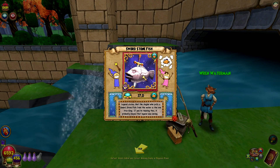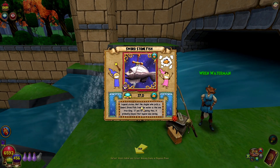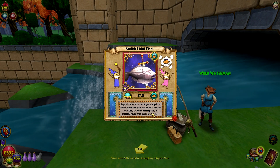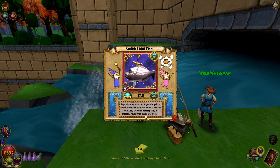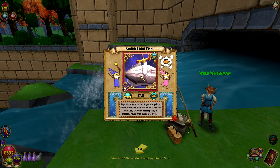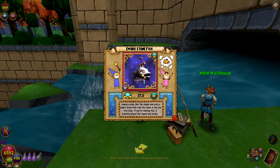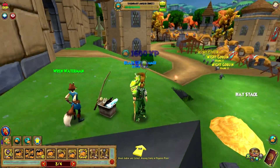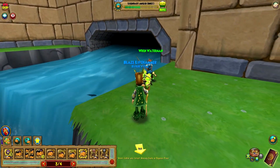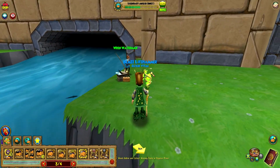There it is — what a cool looking fish! It's a rare fish, that's why it was harder to catch. Sword Stonefish — it's got a sword going straight through its head. Legend states that the angler who pulls a sword stonefish from the water is the one true king. If you're reading this, it probably means that legend was wrong. Yeah, that's true because we did just catch the Sword Stonefish. Guess we're not going to become King Arthur — the true king. We already kind of had that storyline with Avalon, with King Artorias. We finally caught that fish — it's a rare fish, no wonder it took us a little bit.